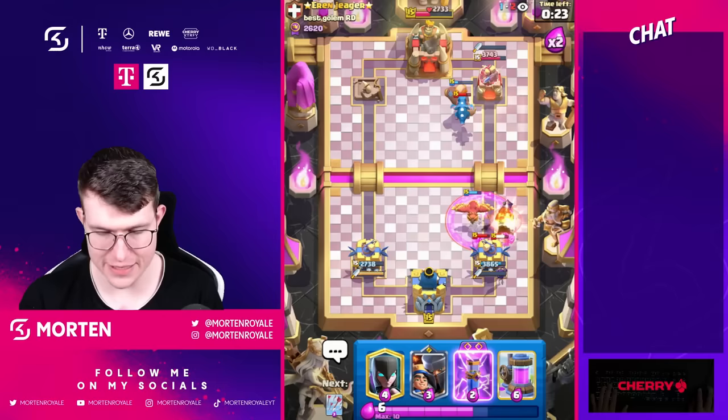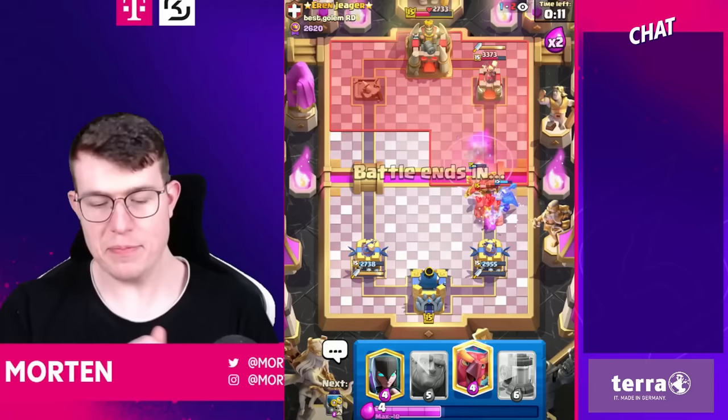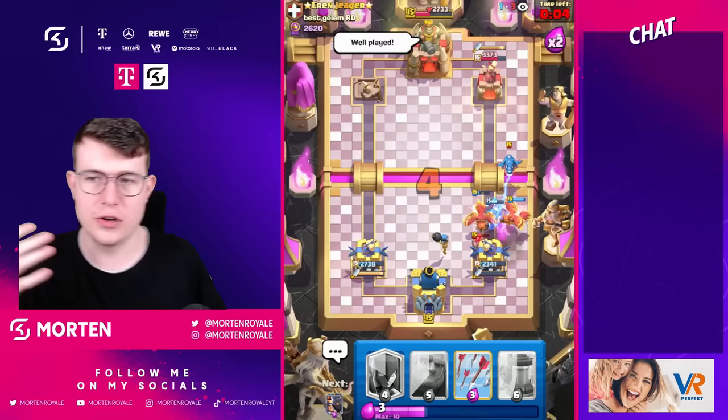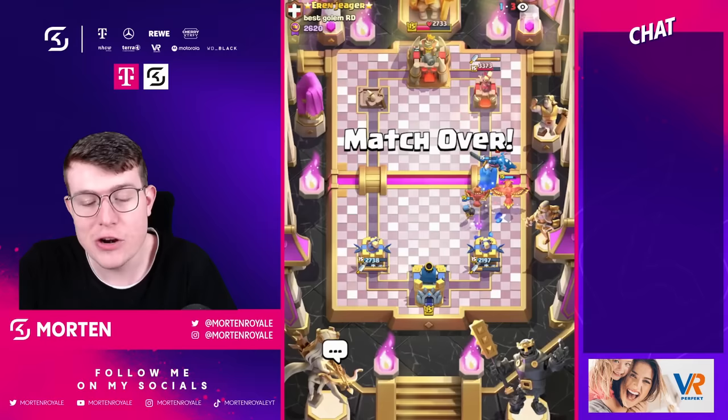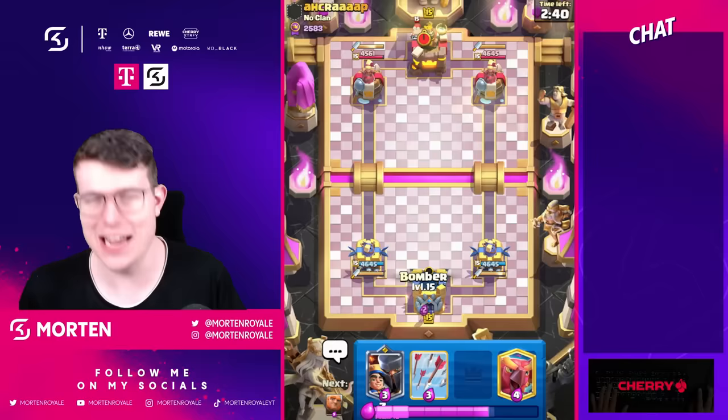I go Little Prince and Arrows — really good game, GGs well played. Normally Golem can be really tough but you saw what you want to do: go pump, cycle back to Giant as a counter-push, know what the opponent has in cycle, and then it's a really easy win. The one key defense was really important. What a great outcome — that's how you beat Golem.